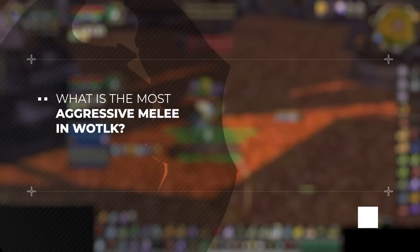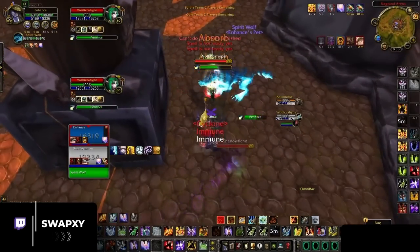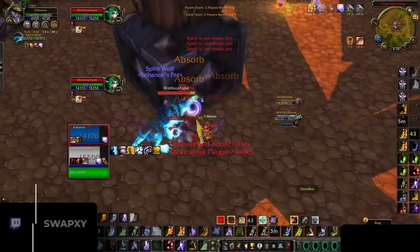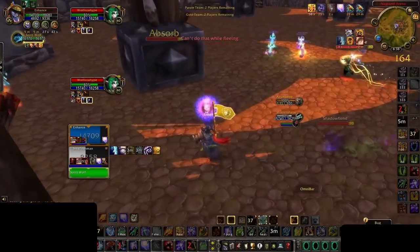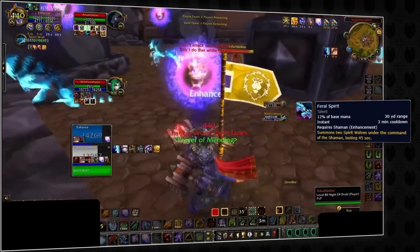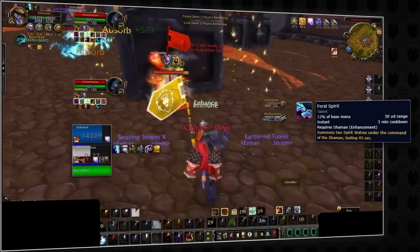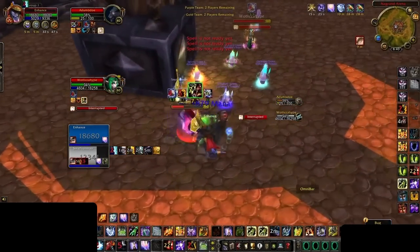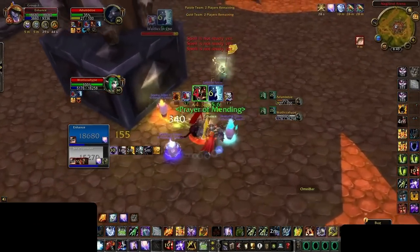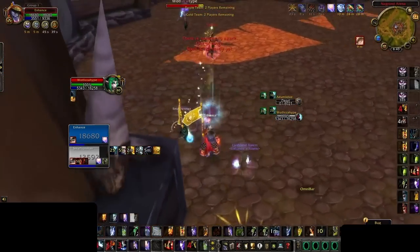Above all, there is one spec that takes the cake as the most aggressive melee in Wrath of the Lich King: Enhancement Shamans. If Arms Warriors are the gold standard of the melee brawler category, Enhancement is its bastard cousin. Shamans have one win condition — wolves. Feral Spirit is insanely over-budgeted, and the game is basically won during wolves, or lost if the enemy manages to survive. This is why shamans typically play comps like beast cleave, since the combined damage of wolves, bloodlust, and bestial wrath with a healing reduction effect complement the explosive damage profile of an Enhancement shaman.